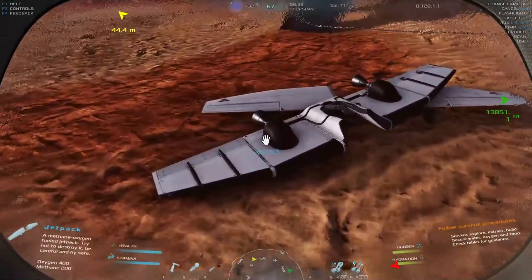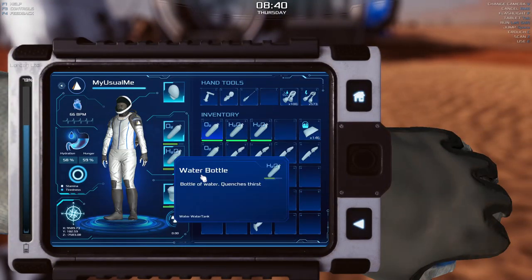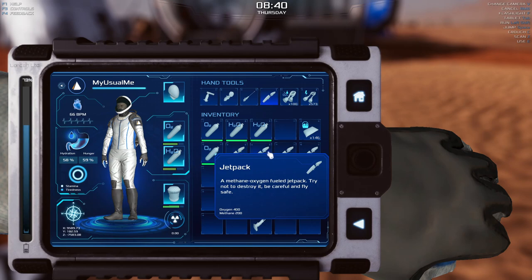I ditched the two jetpacks that were in my backpack from the previous video and went ahead and made five fresh ones, because I didn't know which one had been used. I wasn't sure if I had full jetpacks. Since there is no durability on these jetpacks, there's no way to tell. Each one says 400 oxygen and 200 methane. So I'm going to see how far we can get with one jetpack.